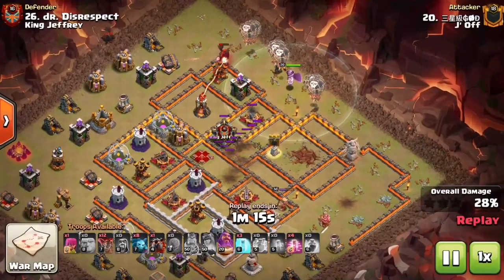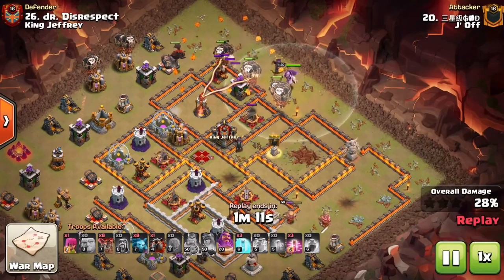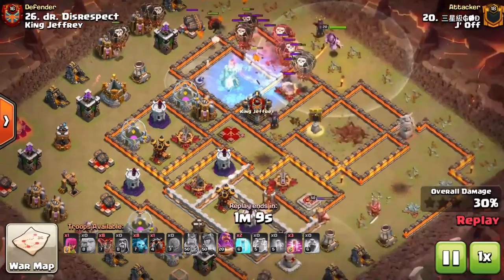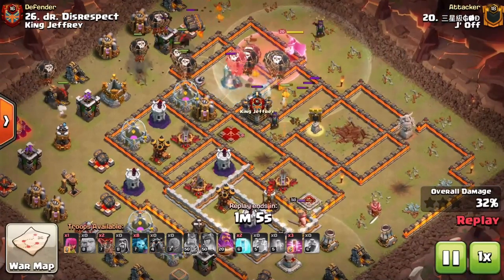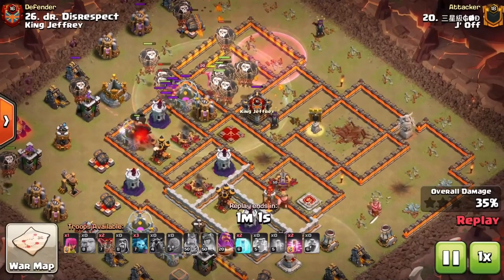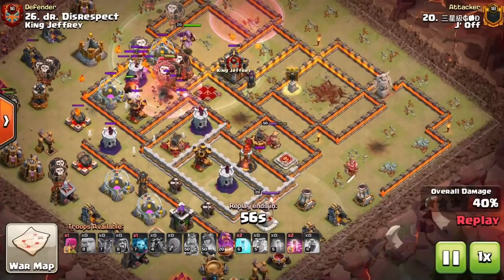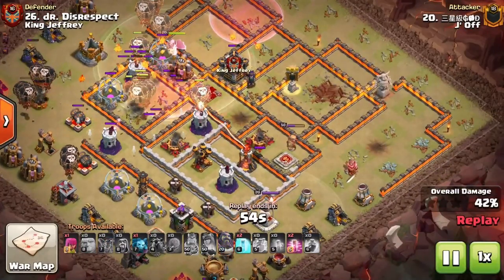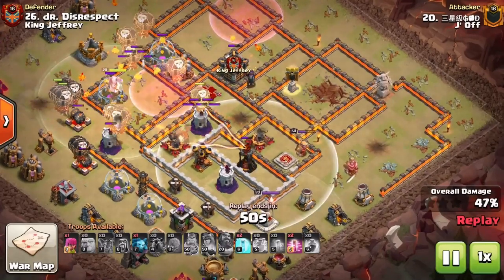Now notice what's left of the base — it's in a big C-shape, so he can just start on one end of the C and work his way around dropping in balloons to take out all the perimeter defenses. He uses a freeze while getting through the inferno, and he has more freezes in the bag. You can also use a heal spell on the backside inferno — I like to freeze the first inferno or use warden ability through it, then heal through the last one.